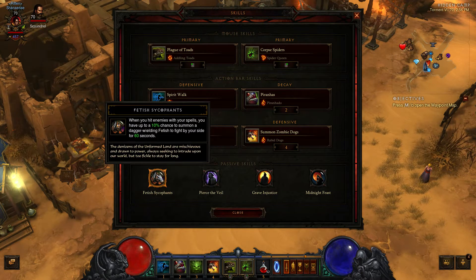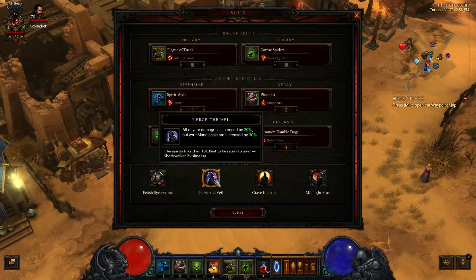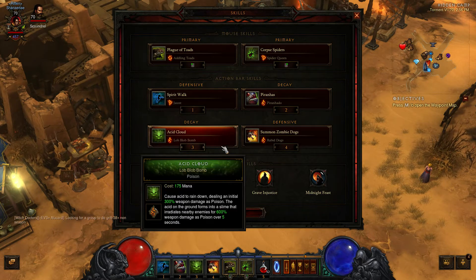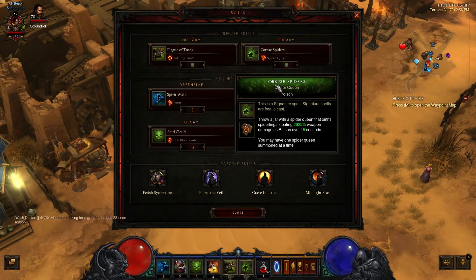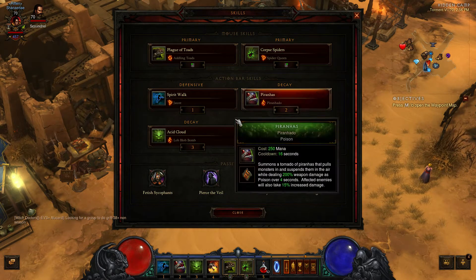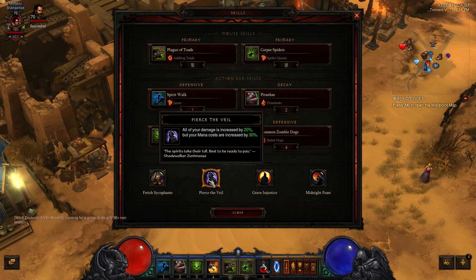For passives, of course you want to have your Fetish Sycophants. Pierce the Veil increases your damage by 20%, and since we only have 2 mana-consuming abilities and we're not using them as often as Corpse Spiders or other abilities, we should be at mana cap most of the time, so the extra 30% mana cost is not that much of a concern.